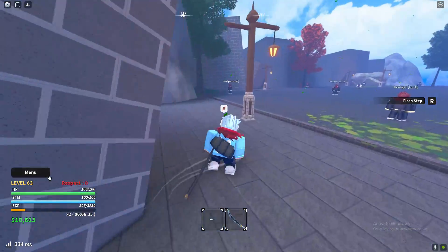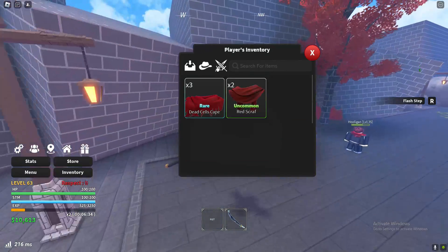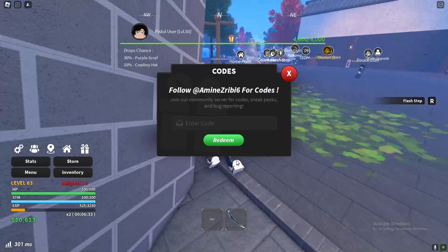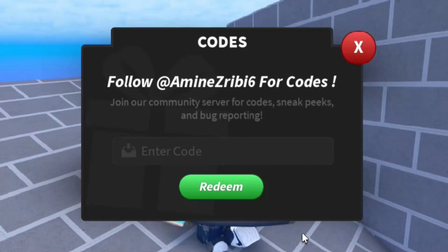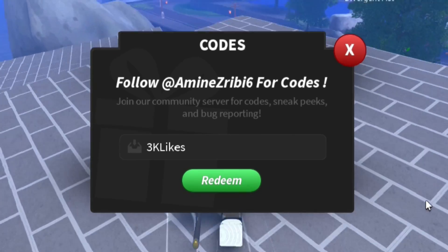So let's get stuck right in by redeeming all of these working codes. We're now going to redeem all of these working codes. And you guys already know, if you want codes in Jujutsu Peace, make sure you're watching my videos, or else you're probably going to have to watch some other YouTuber that will make like a 20-minute video showing these codes. So make sure you watch my videos.